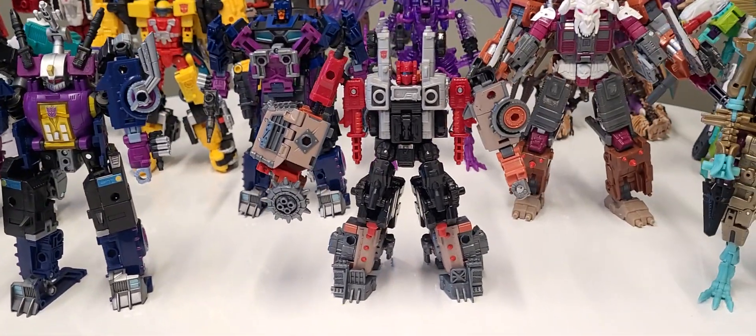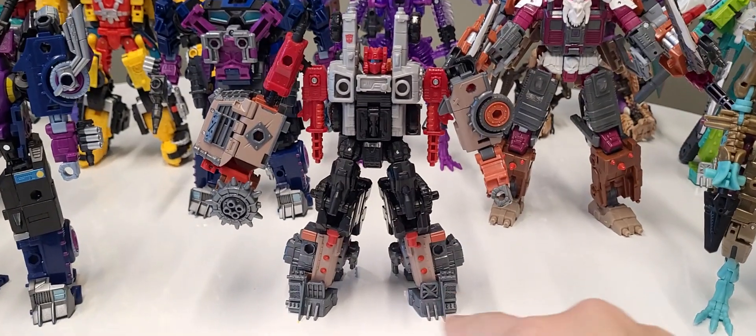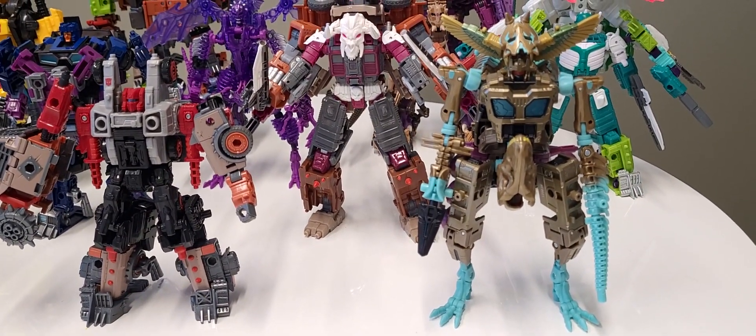Over here we got Red Cog and Scrap Hook — some unique things we're doing with asymmetry. And if you can tell, I've reversed the legs over here. Didn't think about doing that, but it worked out really well for this build.